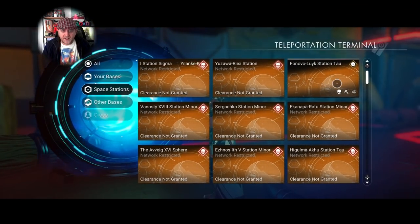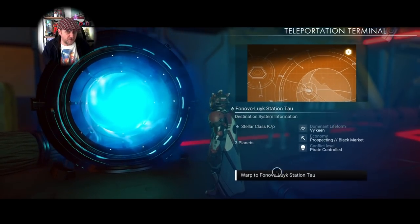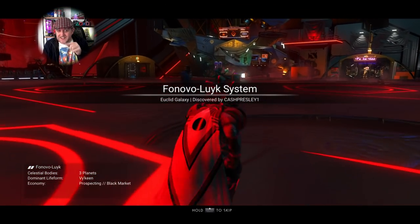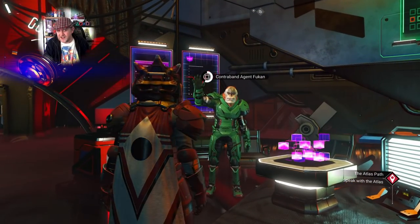From within a pirate system portal, you can only jump to other pirate systems — all the normal areas of space say 'clearance not granted.' If you were to go to normal space and use their portal, it would say you're not granted access to a pirate area of space. So there seem to be two separate game separations between pirate and normal station teleporters.